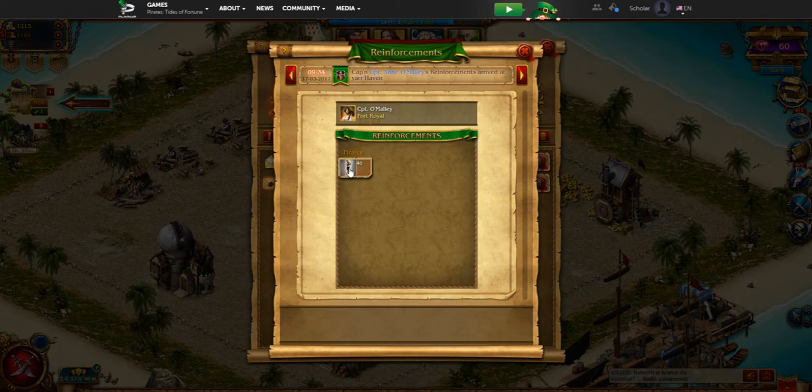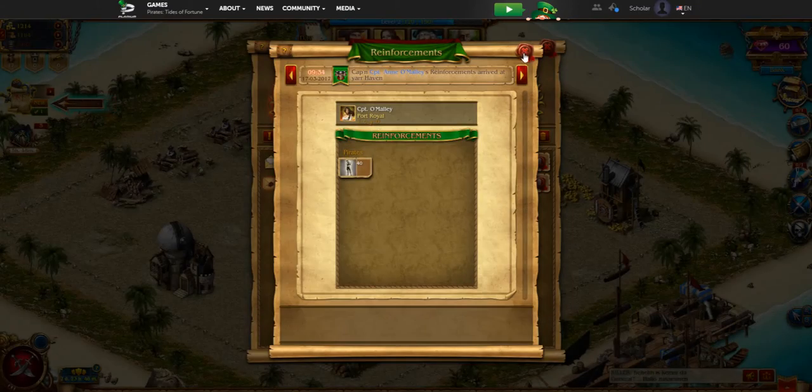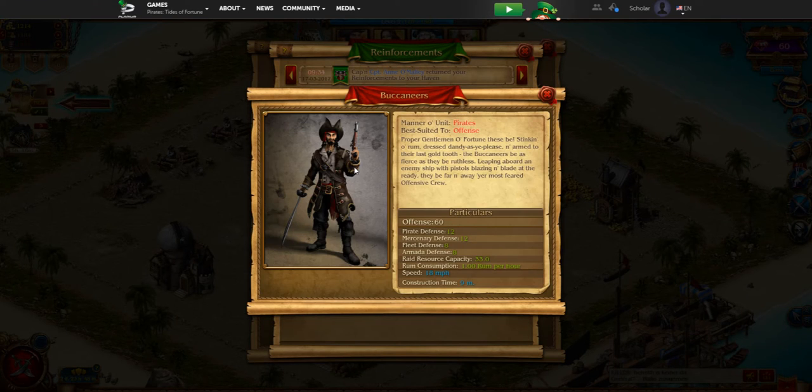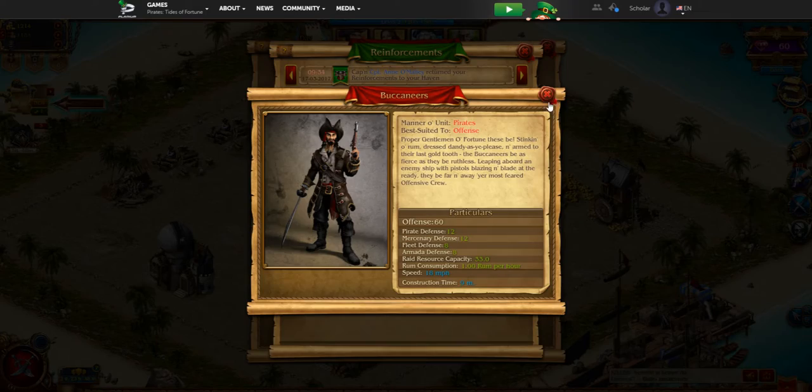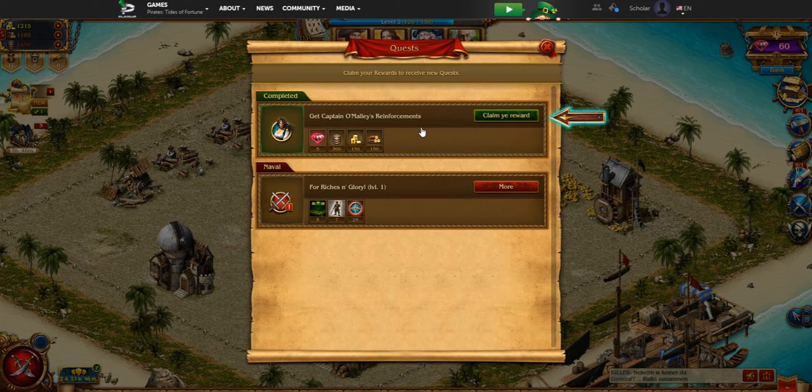Captain O'Malley sent us Bonnie's Beauties — your first basic defensive unit type. There are offensive-designated units and defensive-designated units. She sent us 40 Bonnie's Beauties, which will be in our castle for defense. She also sent 7 Buccaneers, which is the first offensive unit type. You can see various stats showing how much rum they consume and their defense against the four different unit types — ideally use a mix of everything you have.